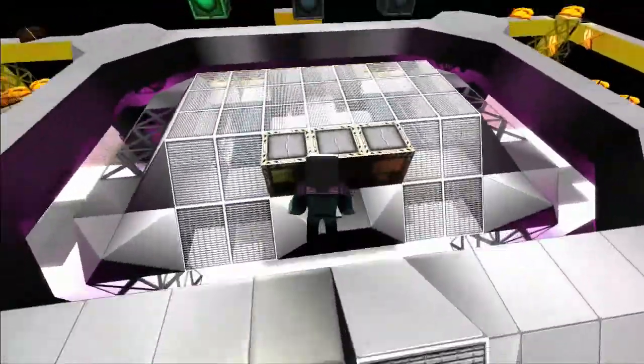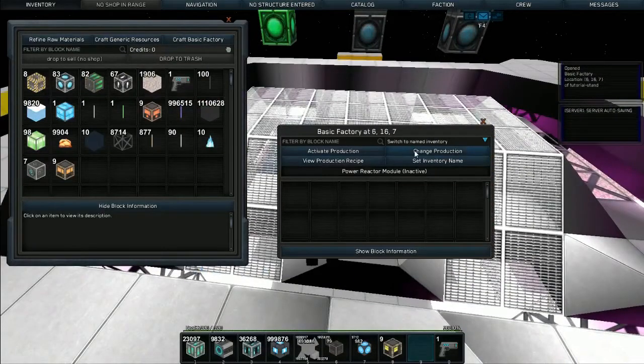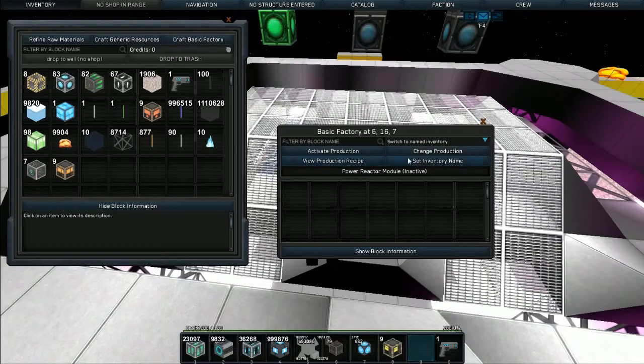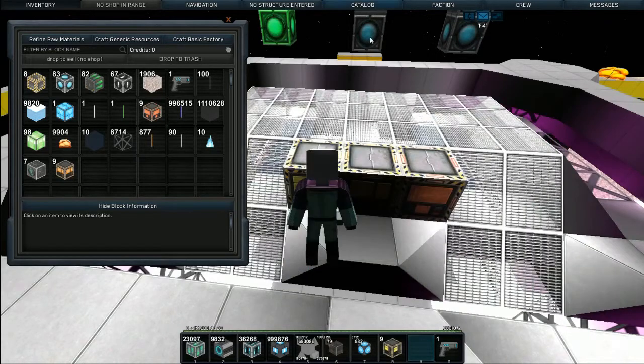The first one we're going to deal with today is item ID 2, which is the power block. It's made in a basic factory. You can change production to power and just use the drop-down list here. Here is the graph — 20 alloyed metal mesh makes one power reactor module. Like I say, it's item ID 2.